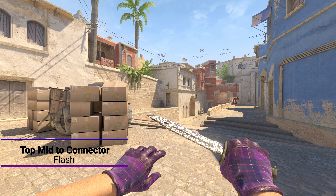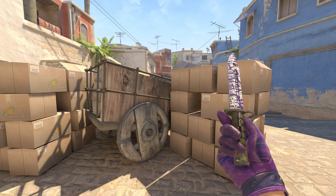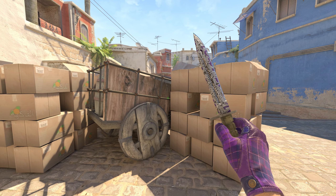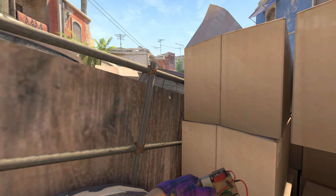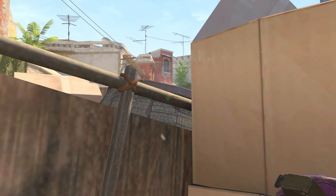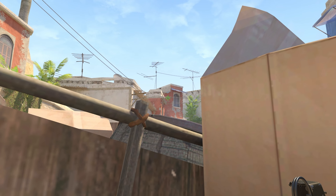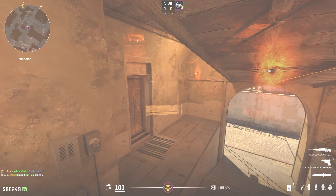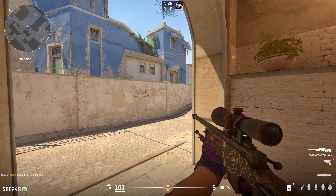Next is a flashbang you can throw to peek connector and get control there, even pressuring a short player or someone on the boost box. Get behind the double boxes in top mid, take out your flash, and look for the antenna area where it hangs. Left-click the flash there — it goes perfectly for the connector player, and even players standing down below will not be aware of this flash.